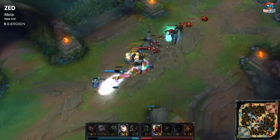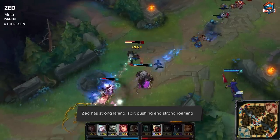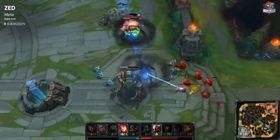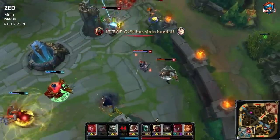For solo queue, I'll give Zed a 10 out of 10. He has a really strong laning phase which translates into strong split pushing and strong roaming. You're not as reliant on your team if you come out of the laning phase ahead, because you can simply go to a side lane and split push to victory. You can really carry games on your own on Zed.